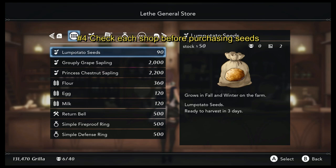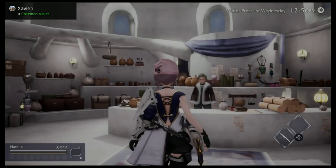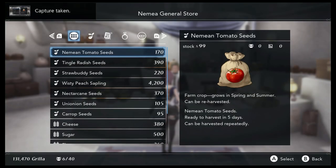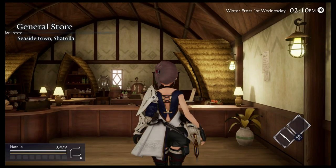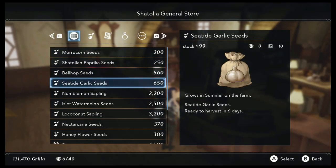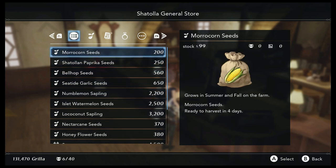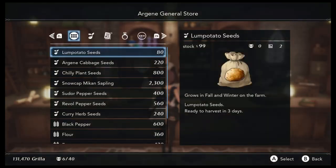Once you have access to the other cities, be aware that the prices for the same crop seeds can vary by city. I would suggest saving the game, traveling to each shop in each city, taking a screenshot of the seeds inventory when you're there, and then loading your save. Now you can go back to the screenshots on your Switch or PC to find which shop has the best price for the seeds you want, and you didn't lose any time getting this information.